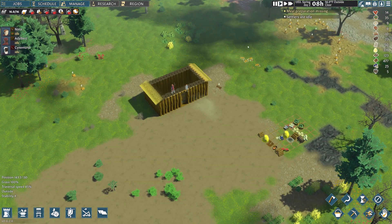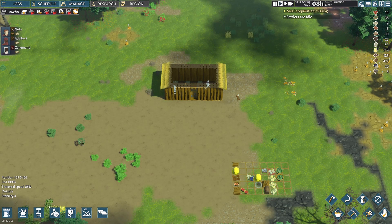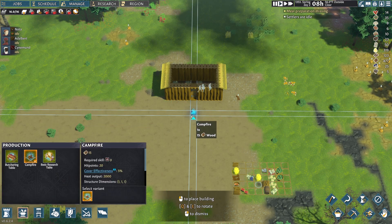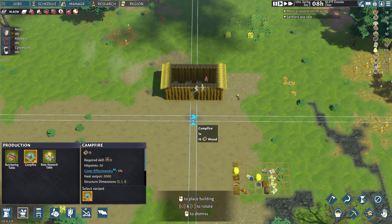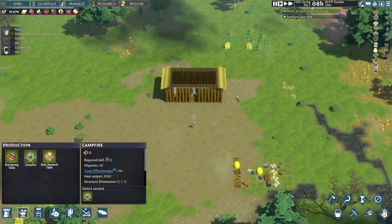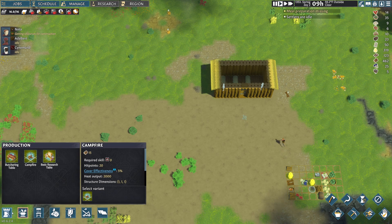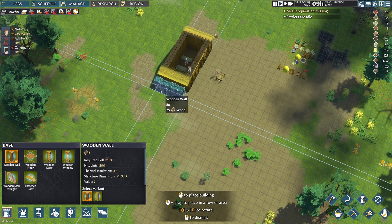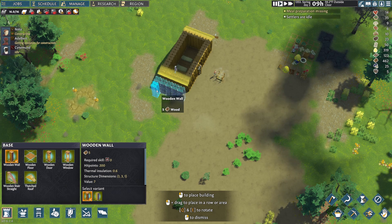It is morning. We're going to slow the game back down because we have a prompt — we are missing meal preparation. To do that we're going to come down to the production menu and drop in a campfire. This can pretty much be anywhere and it's only temporary. There are better ways to make food, but this is what we have access to right now. We're going to go ahead and start setting up some extra facilities.